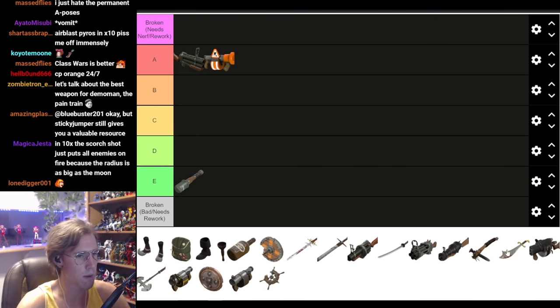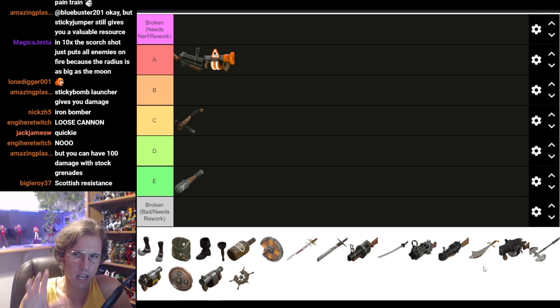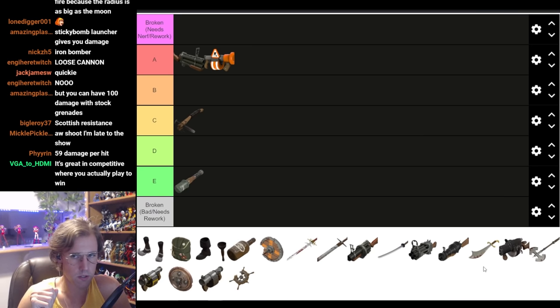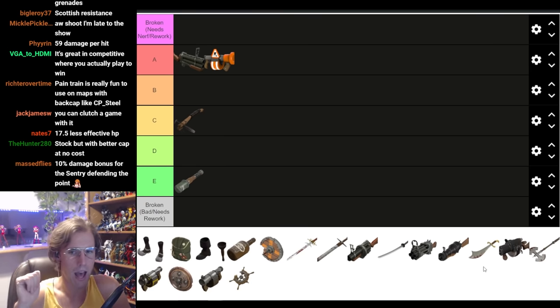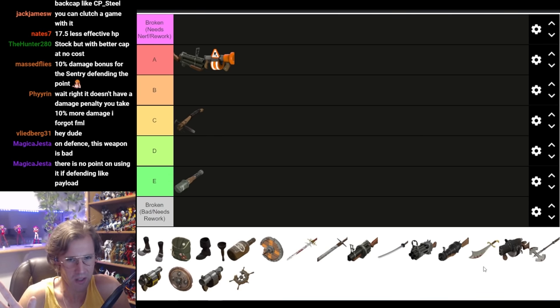Let's talk about the Pain Train. Pain Train is actually a lot better than people seem to think. It only has a 10% bullet damage penalty — at anything other than roughly point-blank range, especially on scatterguns and shotguns, a 10% damage penalty isn't gonna do that much. Base damage on a shotgun is only 60 damage, so that's only 6 damage less at medium range, assuming all pellets hit. The only time where that 10% penalty makes a significant difference is at close range, because every hitscan weapon in this game has damage fall-off and random bullet spread. I'm not saying this weapon is better than other Demoman melees — it's not nearly as bad as people make it out to be.